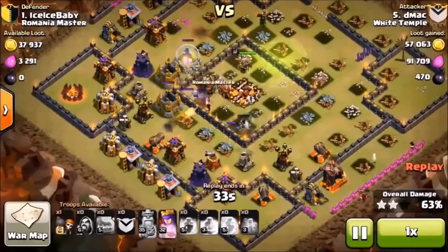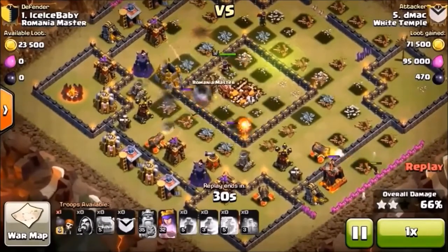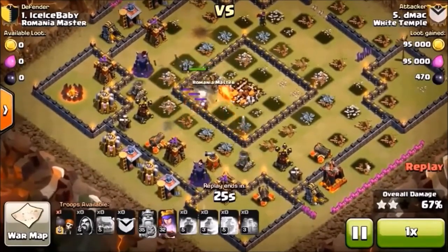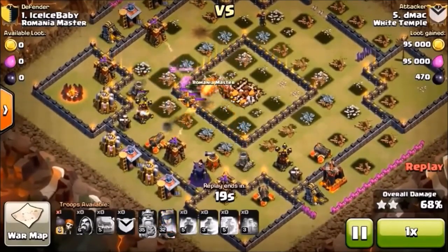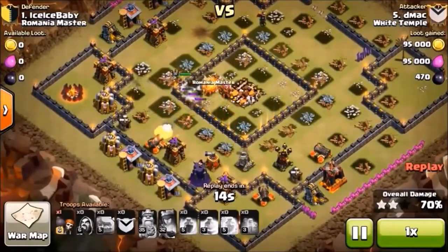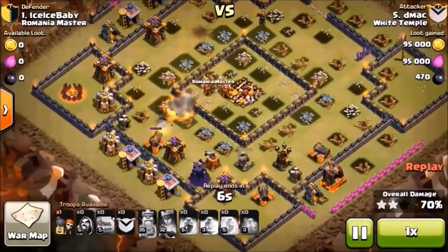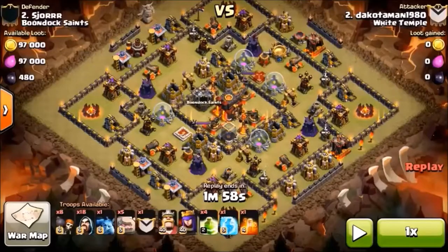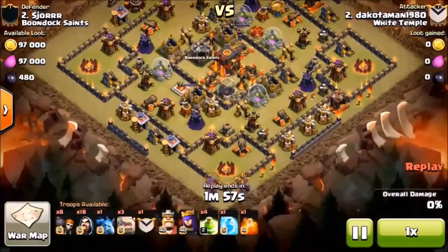We still have a full-size golem in front of our queen right here in the core. At 67% now, this is probably about where it ends. With some lower-level defenses you'd probably make it out of that core faster. They broke out but it's pretty much too late at this point. With lower-level defenses you'd probably get a three-star on this base with this type of setup. That's how to two-star a citadel ring base.